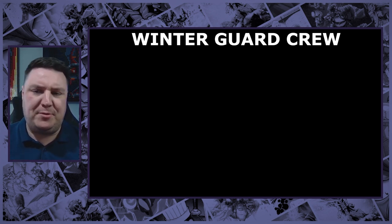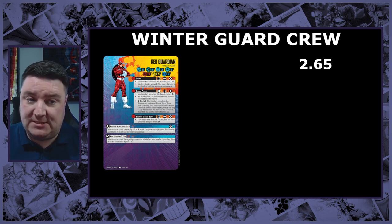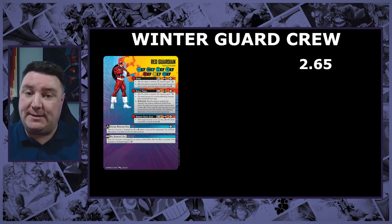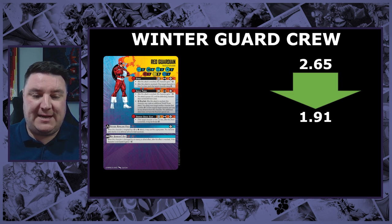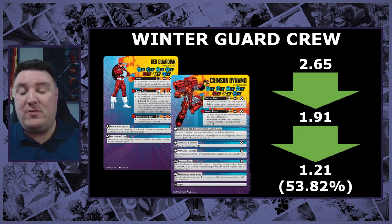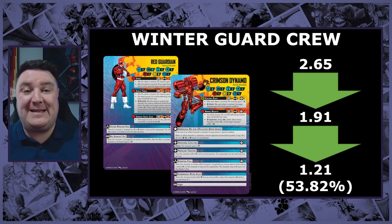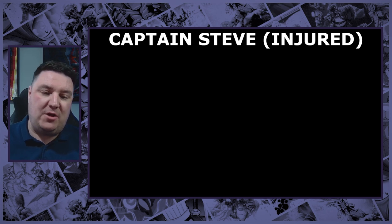Next example - what I've called the Winter Guard crew. People when I've been playing Winter Guard have said 'oh my word, Red Guardian is just so tanky.' Without spending any power he has three defense dice - that's 2.65 damage coming in on average. He does have the ability to Count Blanks, so spending two power drops that expected damage down to 1.91. But being in the Winter Guard, Red Guardian has Crimson Dynamo who can pay using Disruption Field to reroll two of your opponent's dice, dropping that expected damage down to 1.21 - almost a 54% damage reduction by spending four power, which on a character like Red Guardian is going to be well worth it.